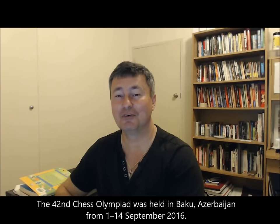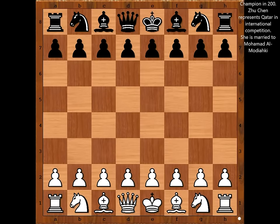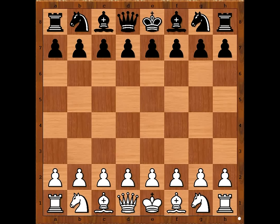Hi, this is Mato. Welcome to my online chess lecture. In this video I will show you a game between Hashim Darvish and Zhu Chen. This is a game from the Chess Olympiad in Baku in 2016. Hashim Darvish playing with the white pieces is representing Bahrain, and playing with the black pieces Zhu Chen is representing Qatar.